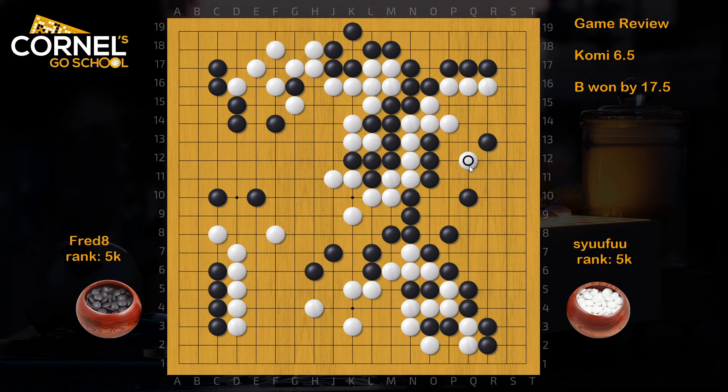So white tries to destroy some points on the right side here — black should just connect solid. If white pushes along, black connects again, white goes back, black pulls back, white hane, and black can leave the position as it is — nothing happens there. So atari here, then hane and connect, to prepare the center. This leaves some aji, but in fact black is still fine.